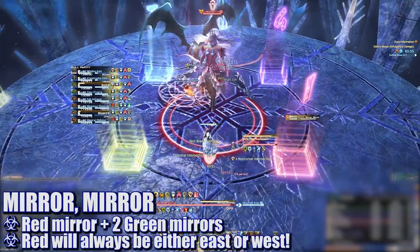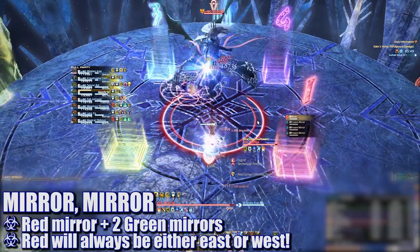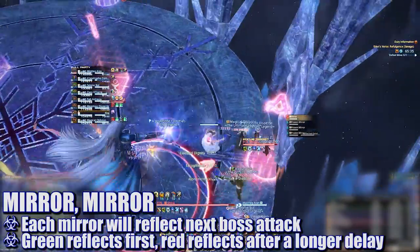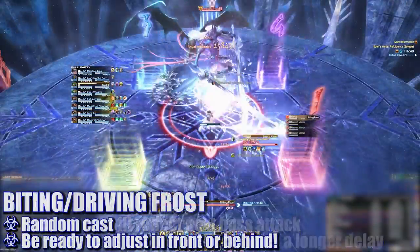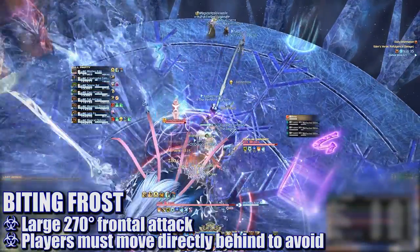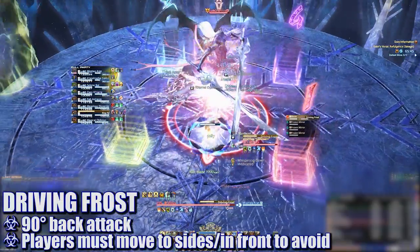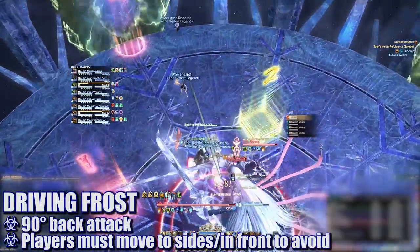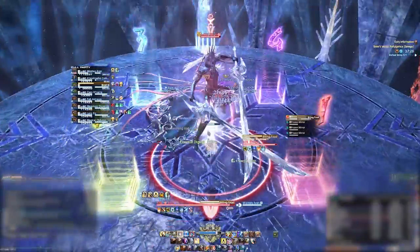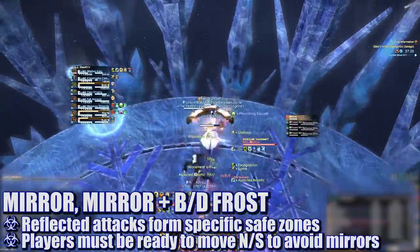The first Mirror Mirror cast will spawn three mirrors on the north, east, and west edges of the platform. There are two green mirrors and one red mirror, with the red mirror always being either east or west. These mirrors will reflect the next attack the boss casts. Green mirrors will always reflect first, with the red mirror reflecting after a bit of a delay. Next, the boss will cast either Biting Frost or Driving Frost. Biting Frost is a 270-degree frontal attack — players will need to be directly behind her to avoid it. Driving Frost is essentially the opposite, targeting 90 degrees directly behind her — players will need to be in front or to her sides to avoid this attack.